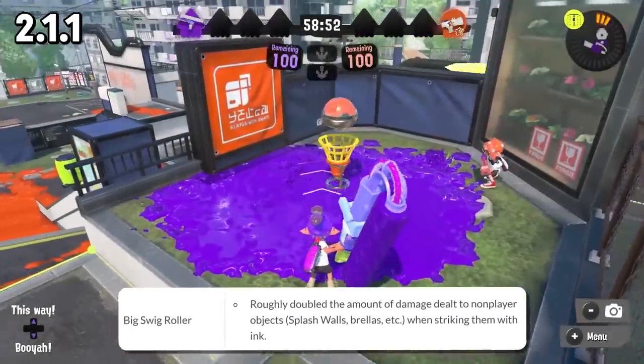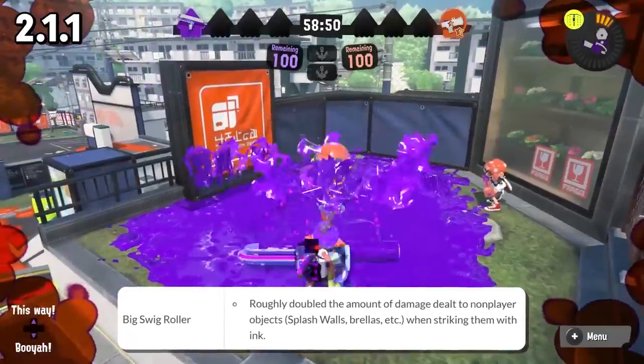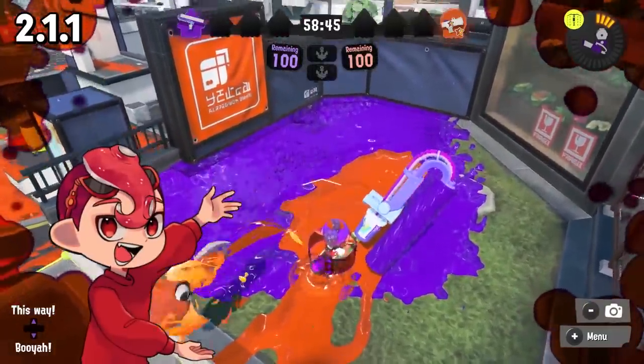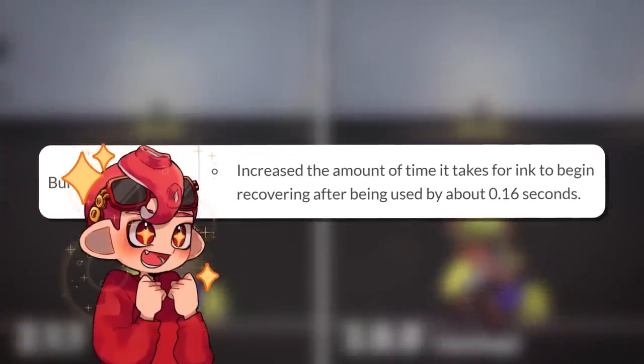Big Swig Roller is basically getting double object damage — to everything: HP specials, Brellas, Splash Walls, etc. That is all the main weapon changes, and here are all the sub weapon changes: Burst Bomb is being nerfed by having 10 extra waiting frames.